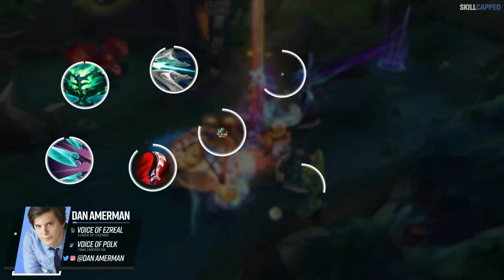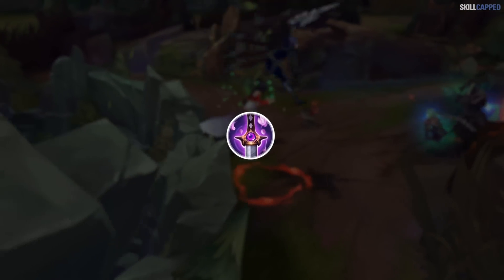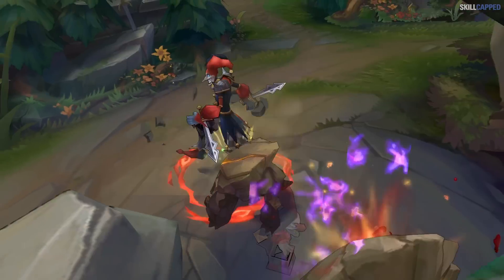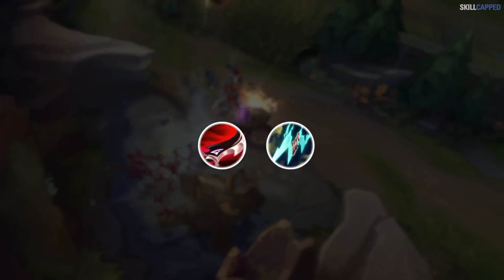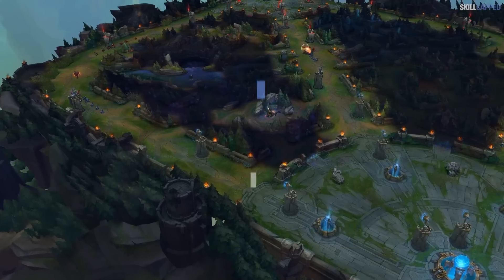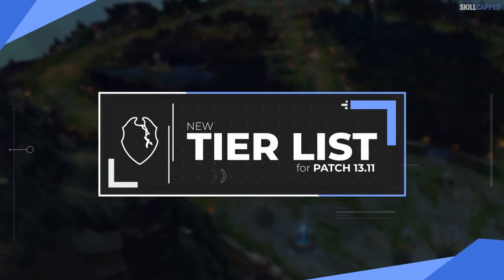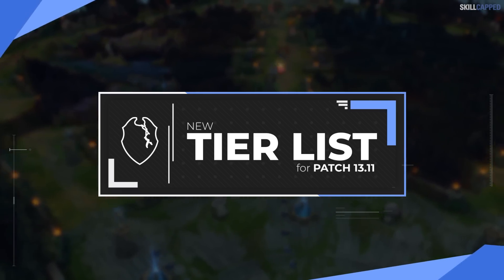13.11 is another huge patch where we will be seeing a mass amount of item alterations. Some items like Ghostblade landed a bit overtuned so it will be nerfed, while items like Duskblade and Static Shiv have been on the weaker side and will be buffed. The Rell mid-scope update is dropping this patch as well. With the help of our challenger players and analyzing the most recent data, we bring you the 13.11 solo queue tier list.